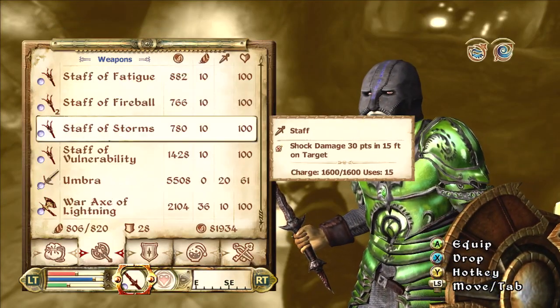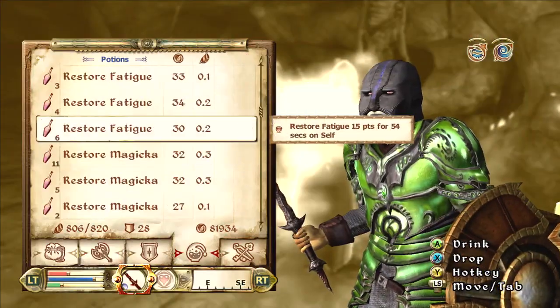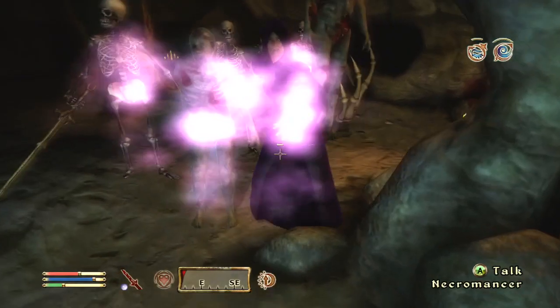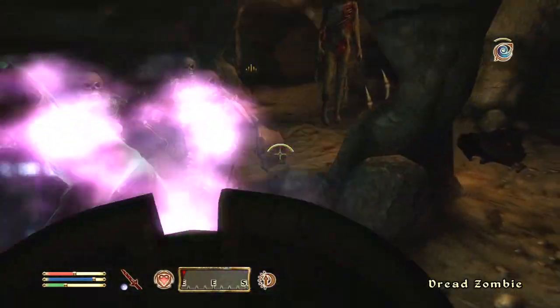So how you would use this build — it's all over the place, but it's really a stealth build. You have Acrobatics, Sneak, and Blade; you're a Wood Elf with the Steed sign. You're gonna be a fast assassin when you play the key build — a fast-boy assassin, there's no other way to put it.